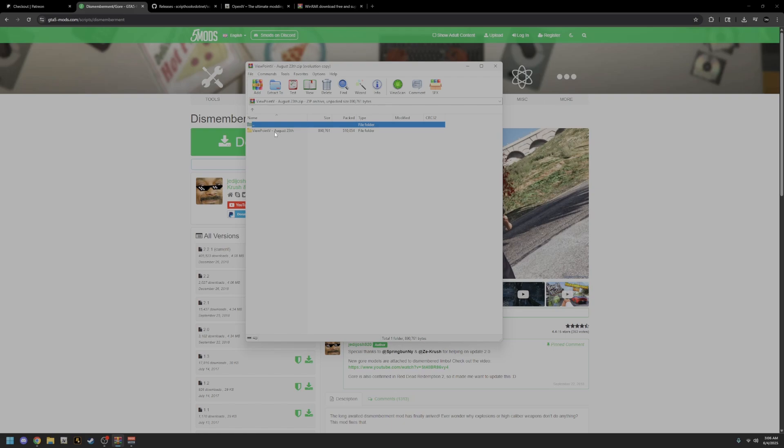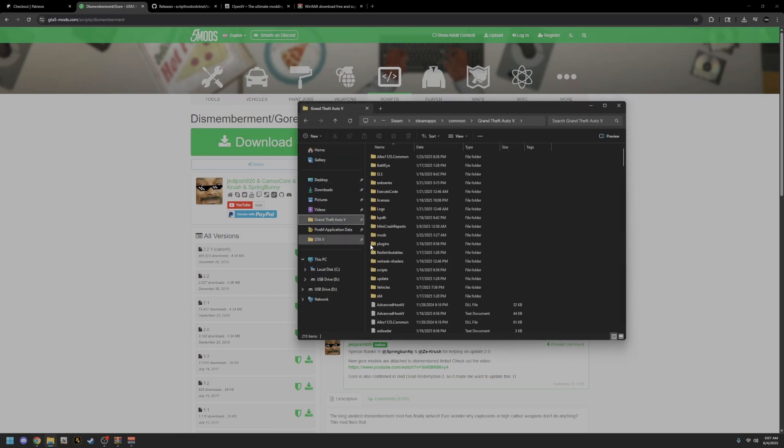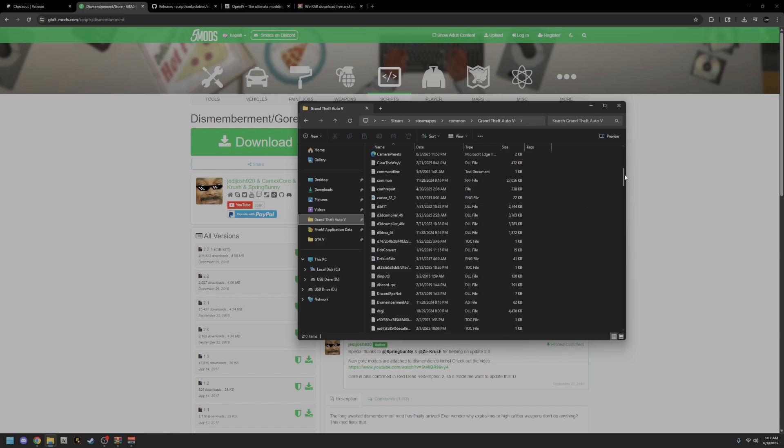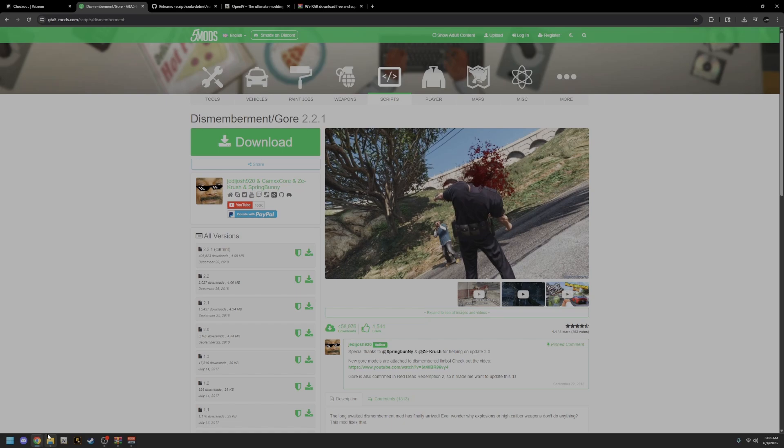When it opens up you're going to see ViewpointV here — leave that alone for now. This mod is here so that the head doesn't get in the way of the camera while you're in first person mode. You're going to want this, so don't skip over it. Download it and throw the dismemberment file into your GTA5 main directory. It should look like this — dismemberment.asi. For the reason of monetization, I'm going to put this link in the description as 'no head mod.' Add that to your GTA5 main directory.